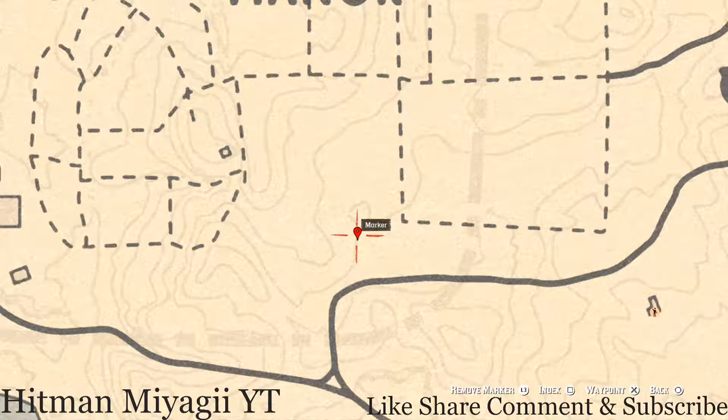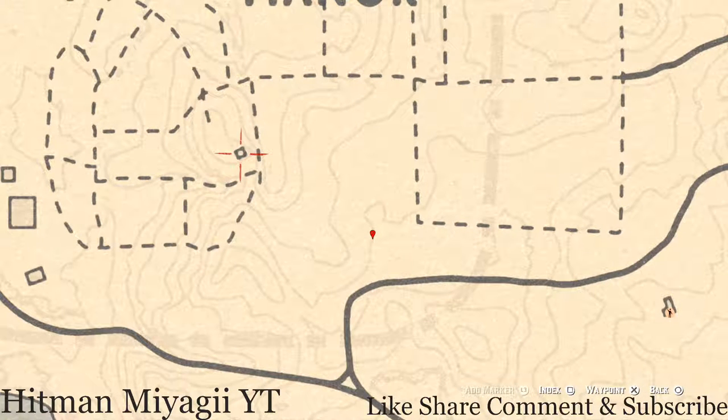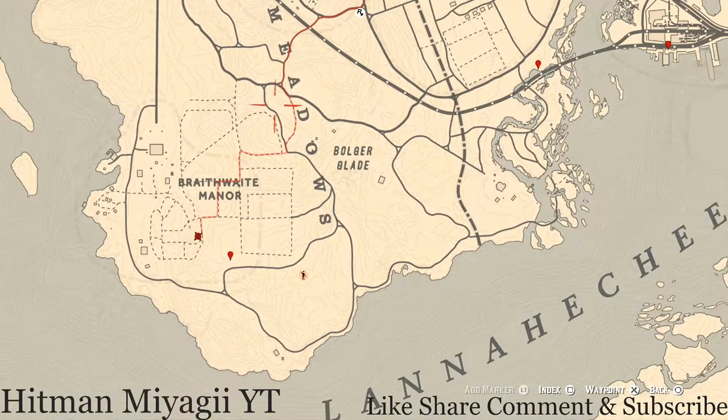This is a random arrowhead — I cannot tell you what it is because it is random. If you guys want to stop over here at this little shack or house, there's a Ten of Pentacles tarot card in a box inside the house.